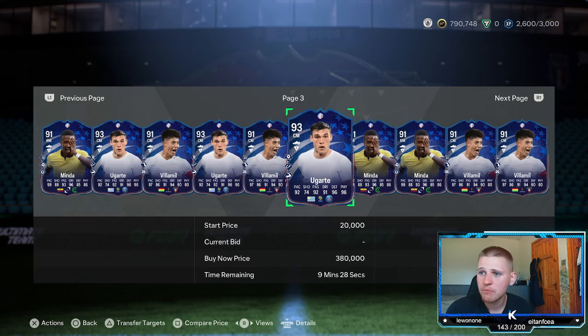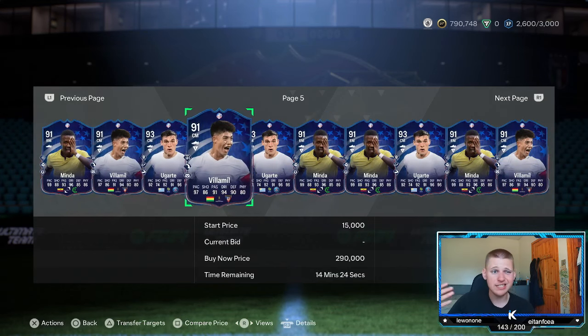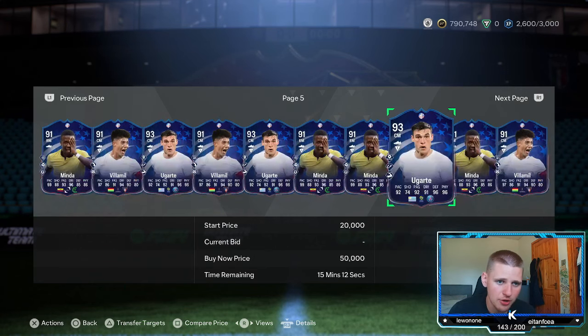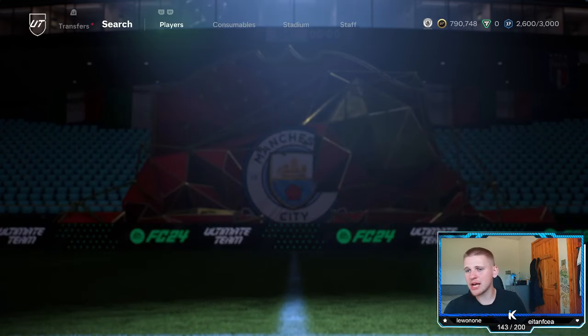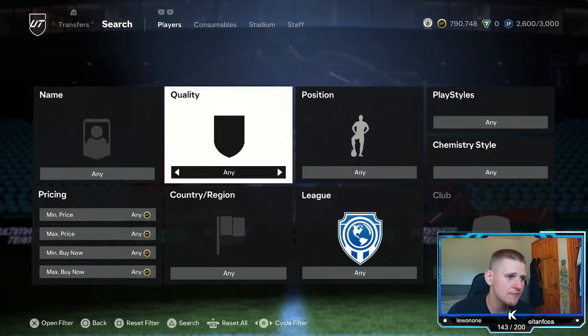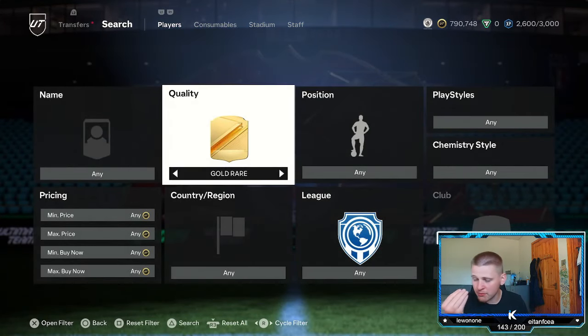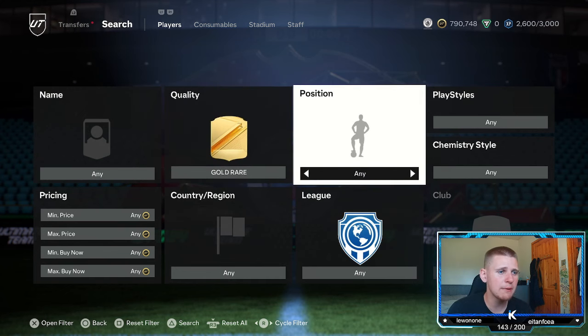All you have to do is go on to Footbid, search up their name, it tells you how much they are, and basically just bid for profit. Avoid the players that aren't worth it — like Minder and Villamil. That's Method 1. Moving on to the second method, which is for those of you that don't have many coins — probably under 100k.